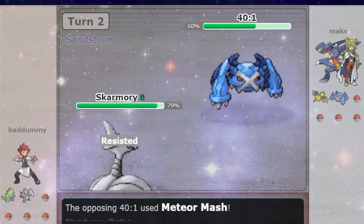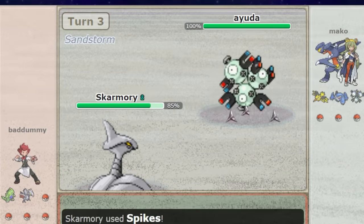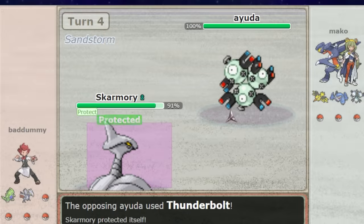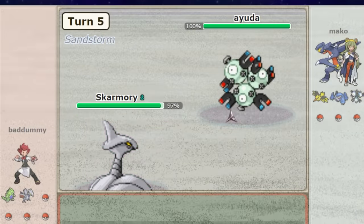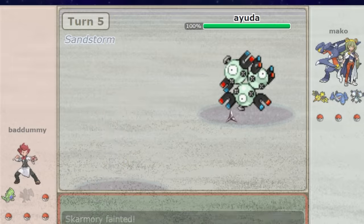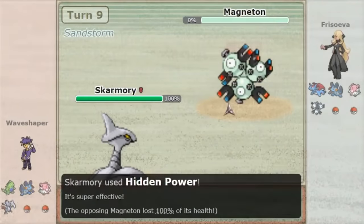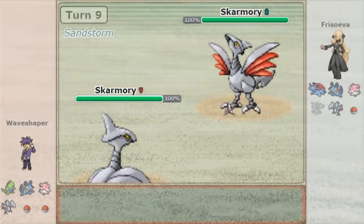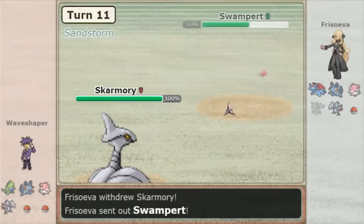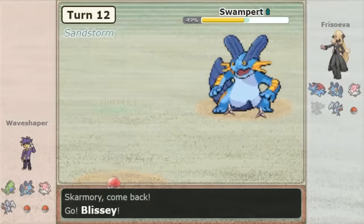In Generation 3, Skarmory is one of the best defensive Pokemon with coveted Steel typing and high defense, but it has one problem: Magnet Pull Magneton can trap Skarmory and knock it out with Thunderbolt. That's why players developed YOLO Skarmory — instead of using it defensively, you max out its attack and speed and give it Hidden Power Ground. When Magneton tries to trap you, you turn the tables and knock out Magneton with a 4x super effective Hidden Power Ground, which was a physical move back in Generation 3.